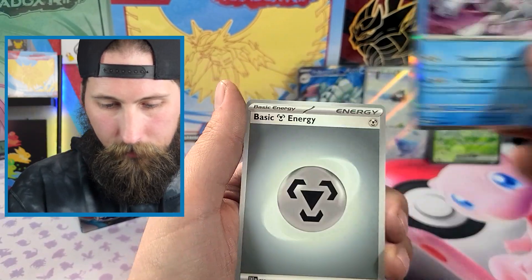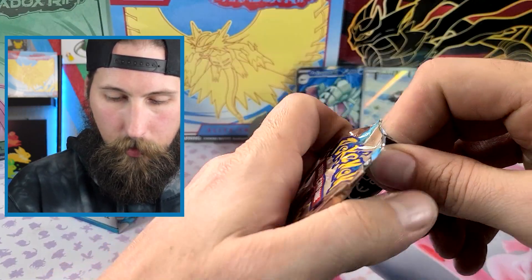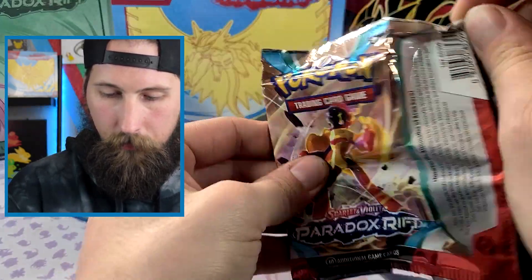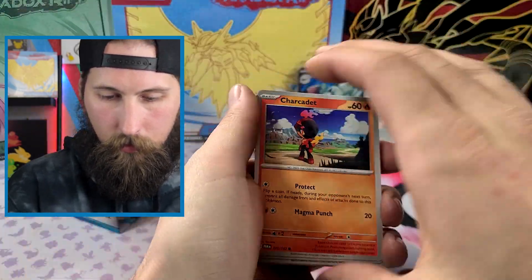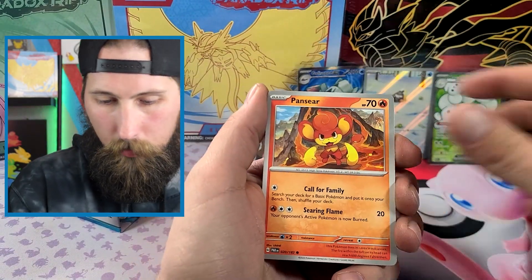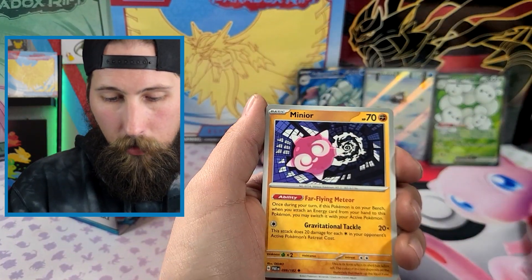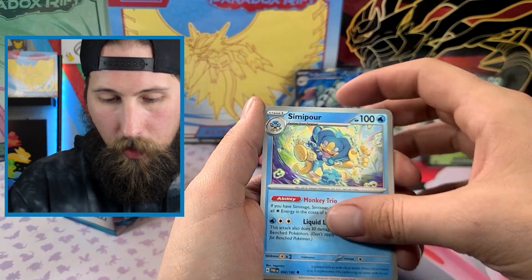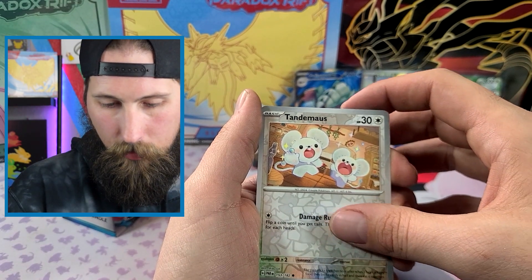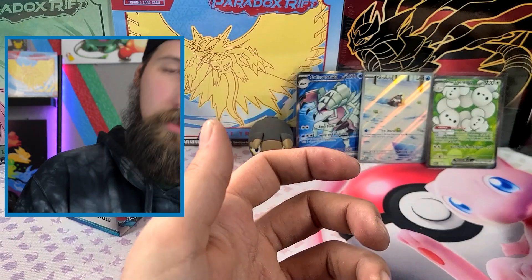Last one — come on! Code card, Charcadet, Swablu, Panpour, Wiglett — the other art for Wiglett actually — Rockruff, Minior, Simipour, reverse Joltik, another Tandemaus, and an Iron Moth. Unfortunate, sad days indeed.